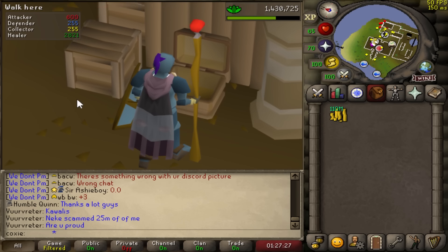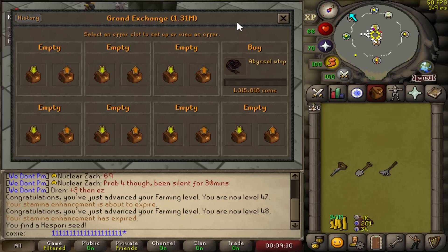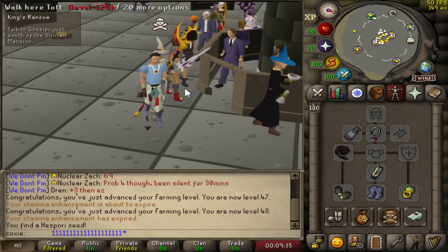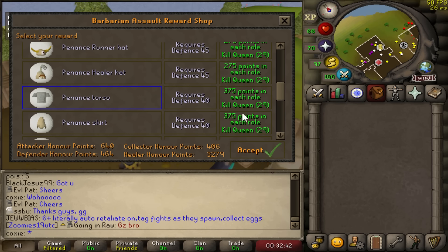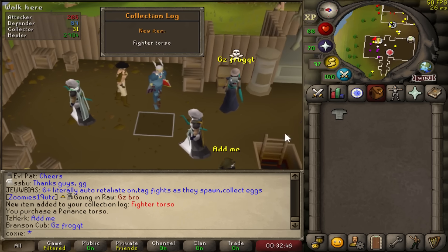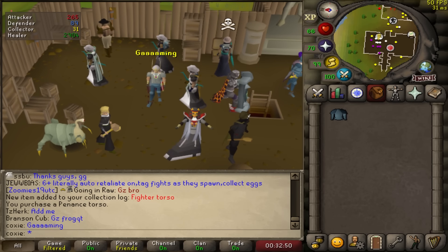First time on the account with over a hundred mil cash stack — it looks so beautiful. BA money is rolling in. It is time to start buying upgrades; first on the agenda, let's just get the whip out of the way. I think I've already done about 50 torsos worth of BA, but I'm finally acquiring my own. Looks good, feels good — very big DPS upgrades. I'm going to be using this thing for a while.